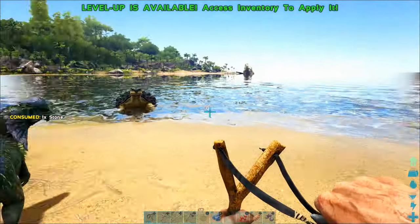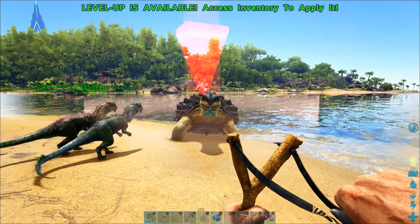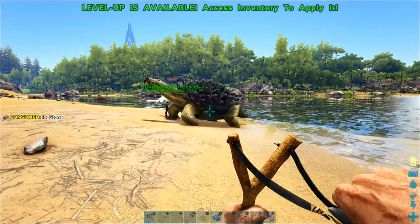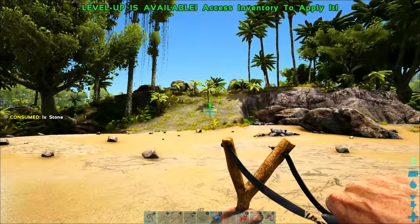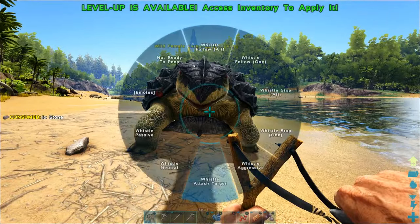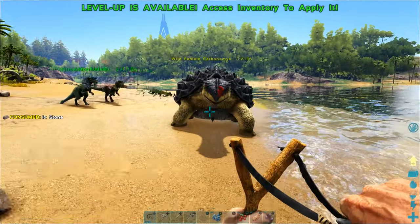This turtle should be just perfect — they have a ton of health. I'm going to pelt him with my slingshot from long range. On the Switch, if you hold the top left bumper and hit up on the D-pad, that should make them have that red arrow and attack the turtle. And if I aim it at the ground, they'll run away. So I'm going to keep them going back and forth between attacking and running away.